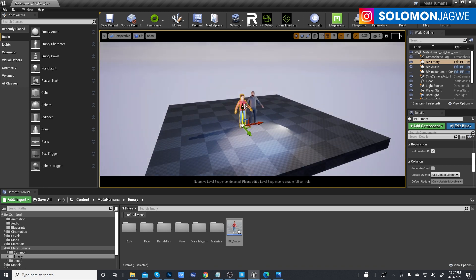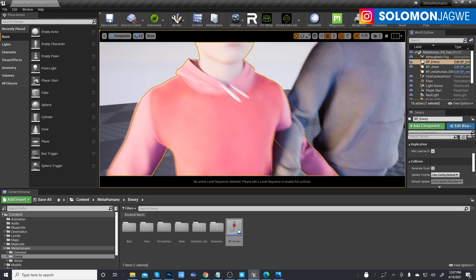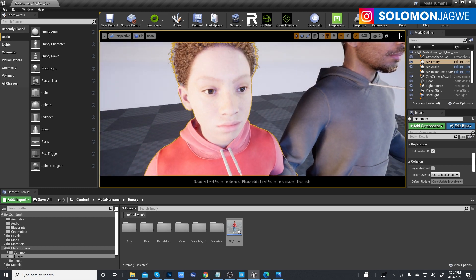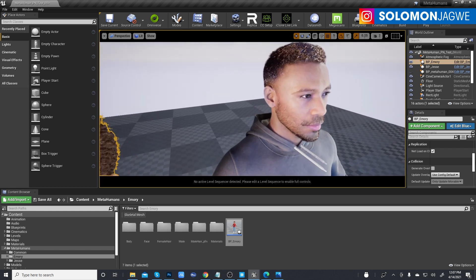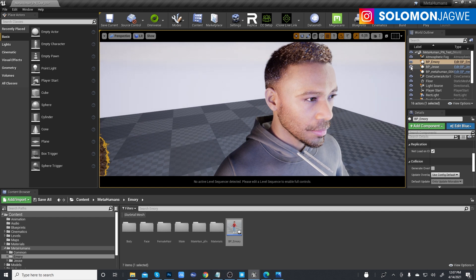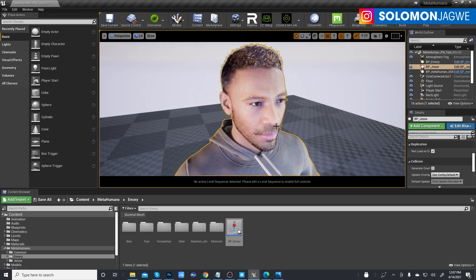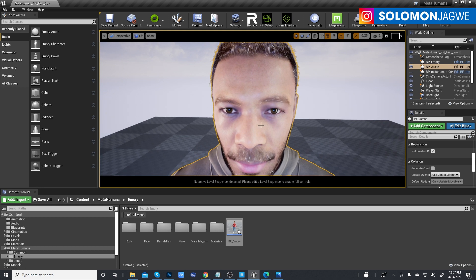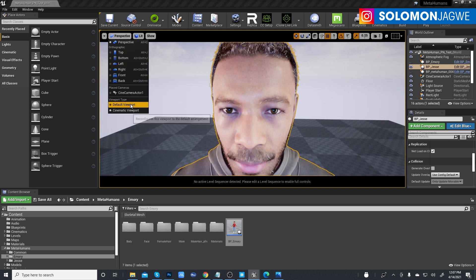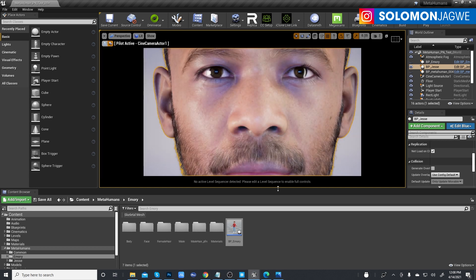As you can tell, the further away you move from the camera you can see the level of detail kicking in, and as you get closer the geometry and texture mapping gets better and better. I encourage you to go to your Quixel Bridge, update it, download some of these models and try it out - even as you're waiting in line for the MetaHuman Creator you can still play with these characters.